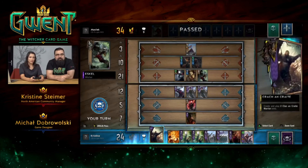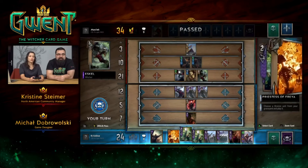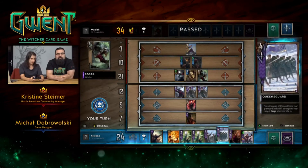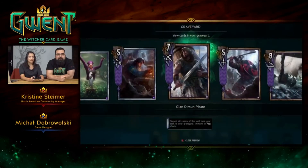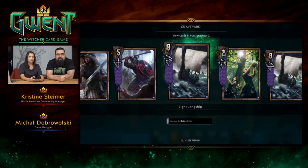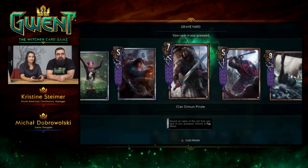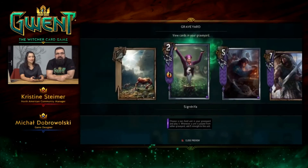We could use our ability, which will give us ten points — exactly ten points. Or we can pull somebody out of the graveyard. Let's look at our graveyard again. Actually, I was thinking about resurrecting Zikirdrifa, but she's a silver card, so we can't resurrect her with Priestess of Freya.